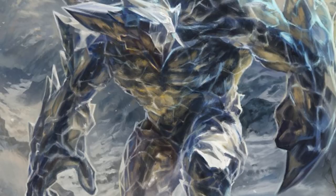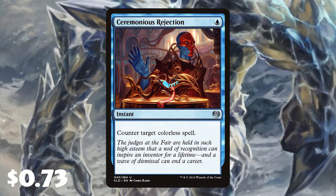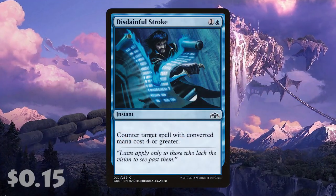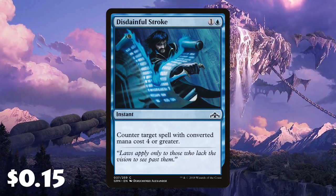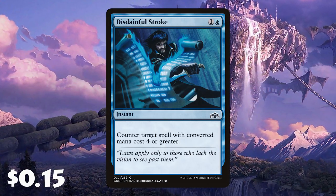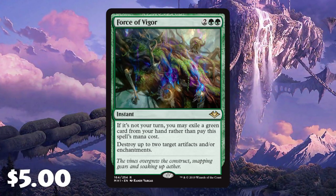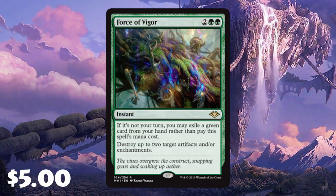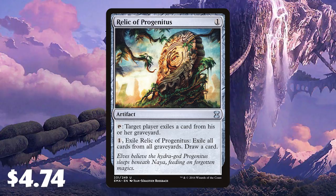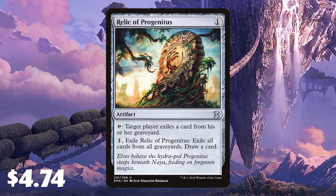Sideboards in Modern are very important. I've done my best to build one here. We've got Ceremonious Rejection and two Damping Sphere to help against colorless decks. Disdainful Stroke is a great card — countering big planeswalkers like Jace, the Mind Sculptor, or anything costing four or more for only two mana. That's a three-of. Reclamation Sage lets you pay nothing with a green card to destroy up to two artifacts or enchantments. Grafdigger's Cage and Relic of Progenitus are in for graveyard hate against delve mechanics and the new Hogaak strategies.